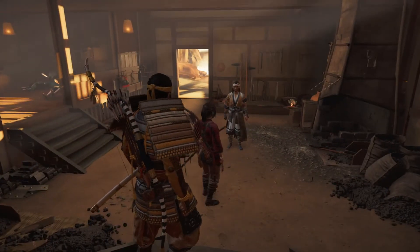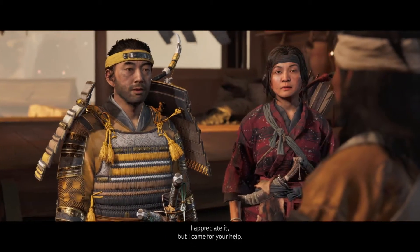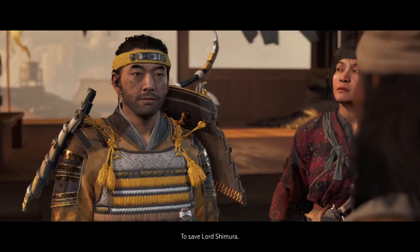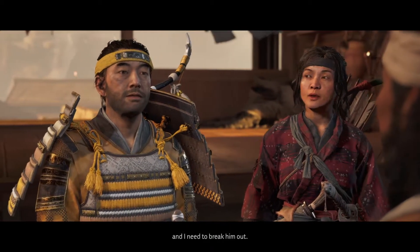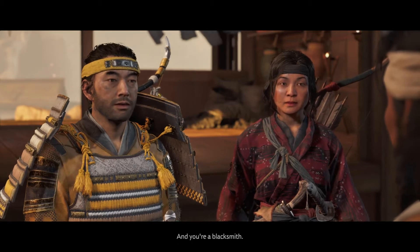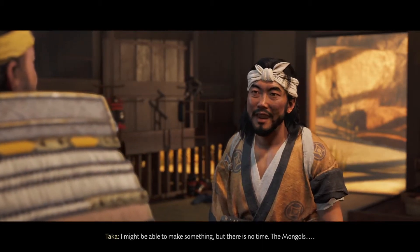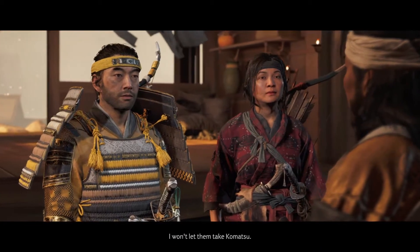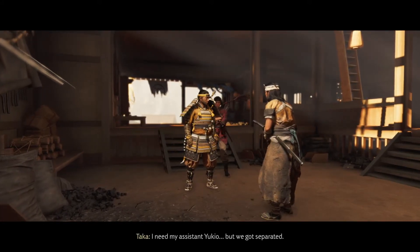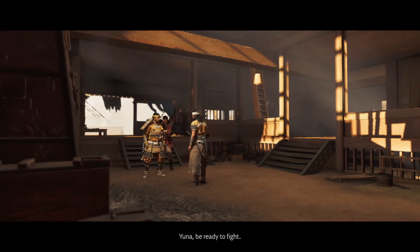There's Taka. I prayed the gods would protect you. I appreciate it, but I came for your help. Yuna said you needed something — a new tool to save Lord Shimura. He's held prisoner in Castle Kaneda and I need to break him out quietly, with no one seeing. This town has a forge and you're a blacksmith — the best. I might be able to make something, but there is no time. The Mongols — I won't let them take Komatsu. We're staying. I need my assistant Yukio, but we got separated. I'll find Yukio. Yuna, be ready to fight. She always is.